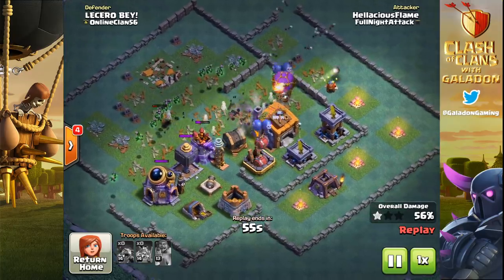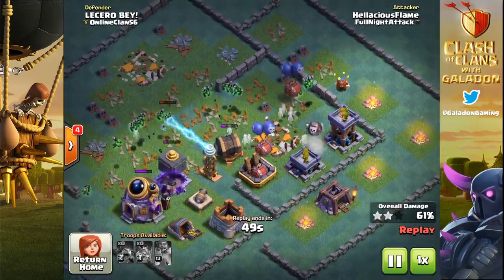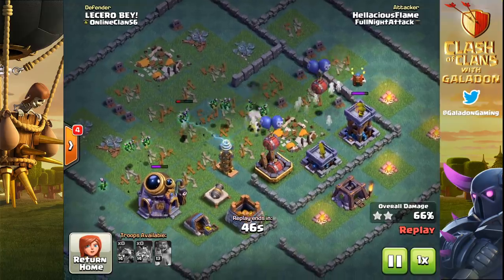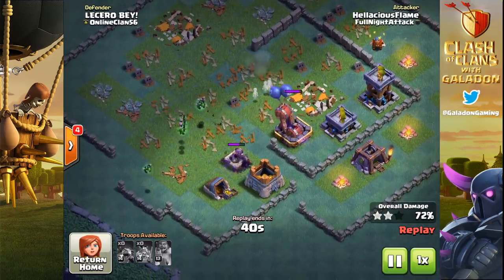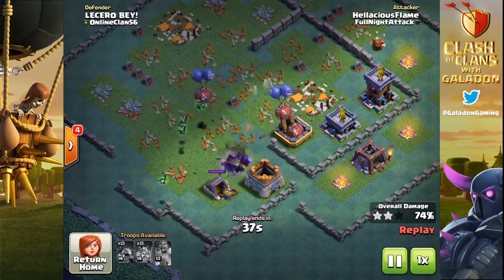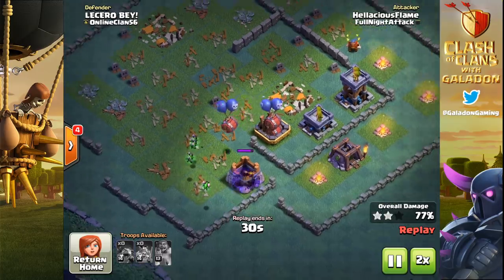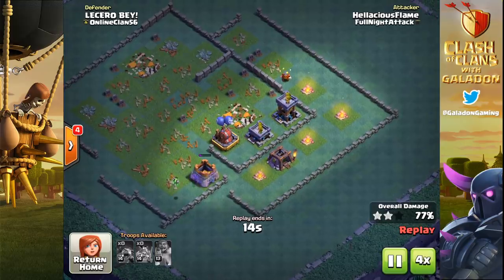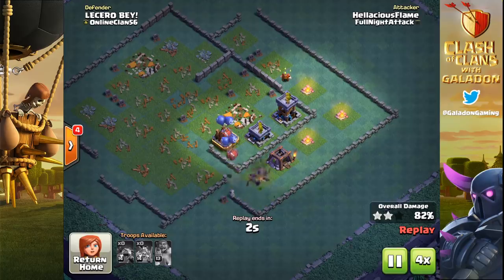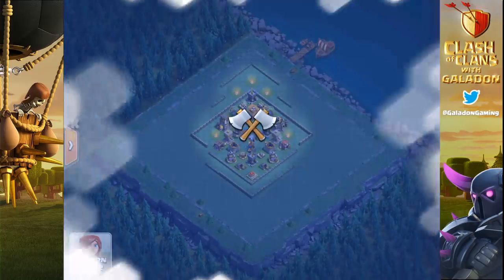It's now up to the minions on the left-hand side, and Hellacious Flame is counting on them to get the job done at the builder hall. It's a close one — well, not that close — but it's never a great feeling when everybody's deployed and you're just hoping they get through those last structures. It works out, as it usually does. Hellacious Flame picks up just one more structure — and I got the percentage wrong — it's actually 82 percent, two-star. These guys are just killing it with this strategy.